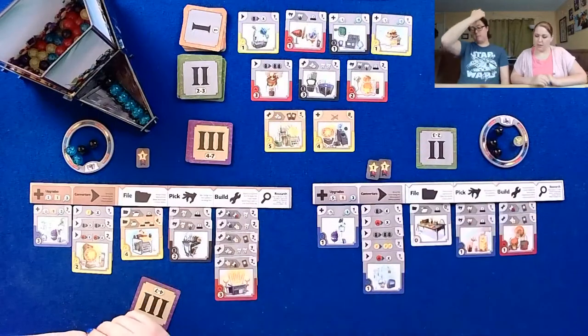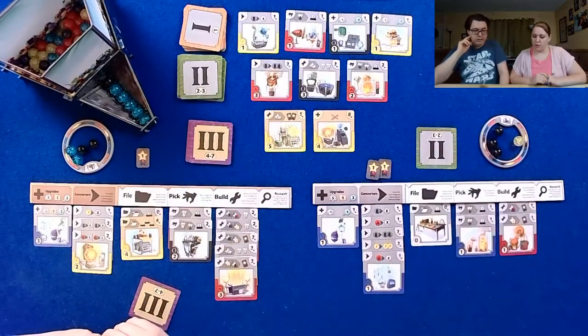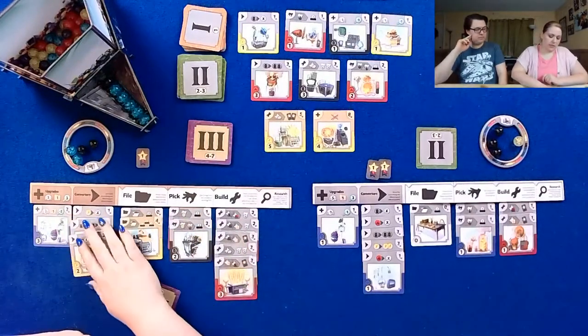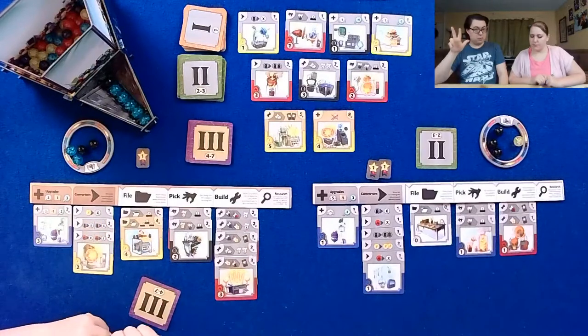What do I need from this? I need conversions up the wazoo. I count thirteen gizmos — so I can build three more cards, and that'll trigger the end of the game. I don't think I'm triggering the end of the game.